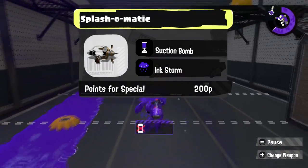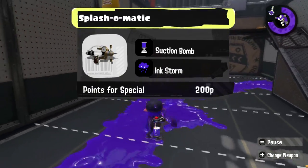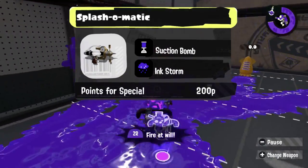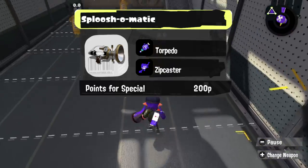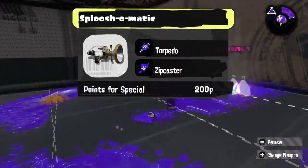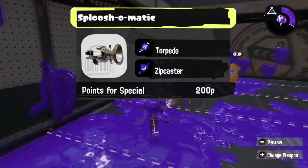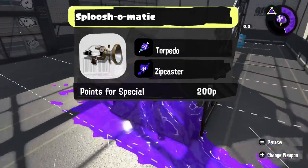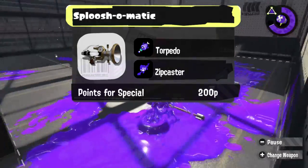We're going to give this Splash-O-Matic some reach by giving it a Suction Bomb to get opponents that are far away, and the Ink Storm, just so it can constantly say 'Hey, I got Turf.' With Sploosh, I think giving it a Torpedo would just be funny, because not only do you get the chip damage, but it's going to let those Sploosh players chase down their foes even easier than ever. And Zipcaster is just the given — if you fly into somebody with the Zipcaster and the Sploosh, that Sploosh is probably getting the kill.